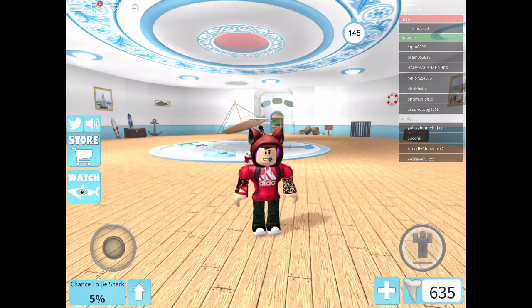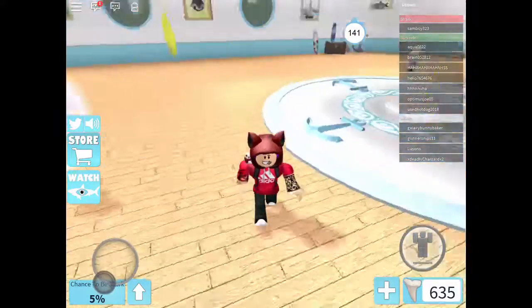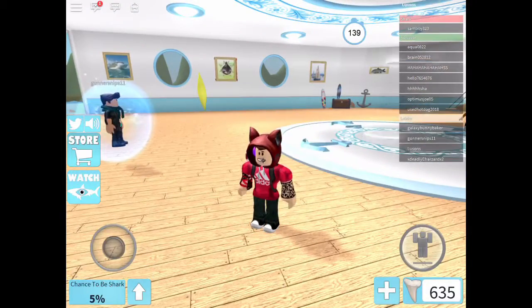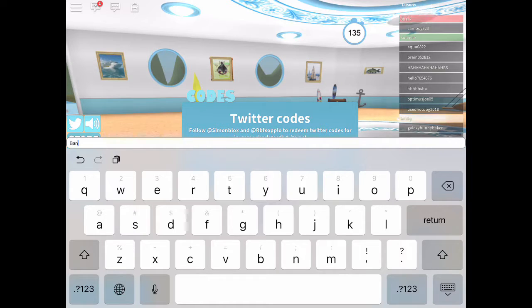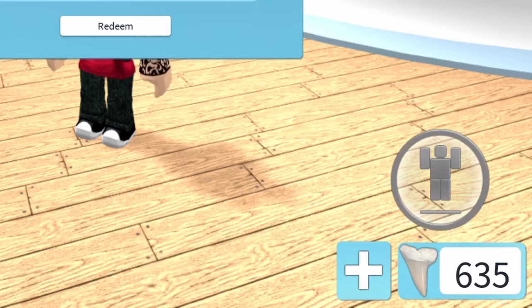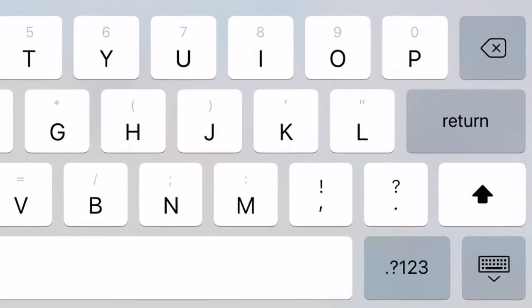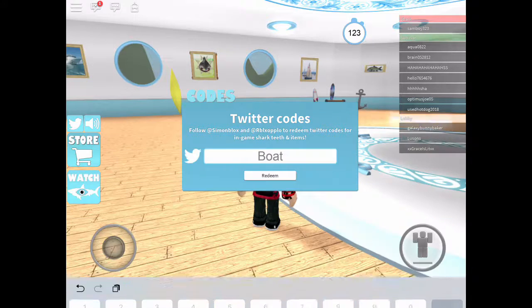Hey guys, welcome back with another video. Today I'm showing you two codes in Roblox Shark Bite — it's a pretty fun game. The first code is called 'bananas'. I don't know why they named it that, but it'll give you 50 coins, and I already redeemed it.